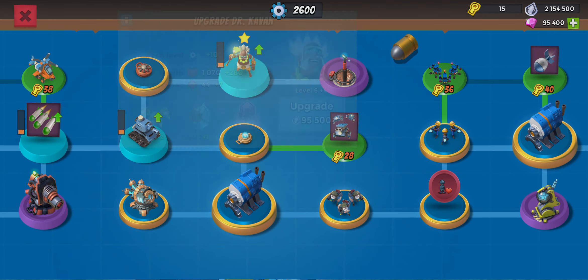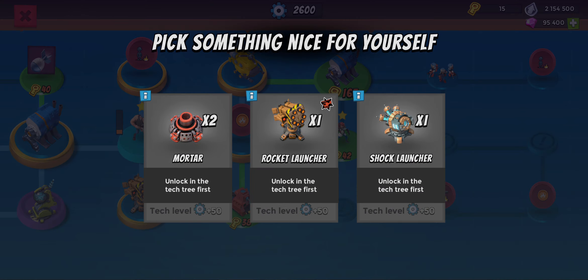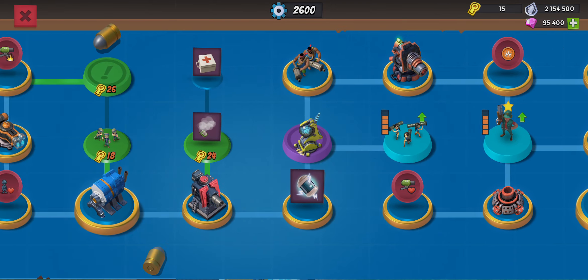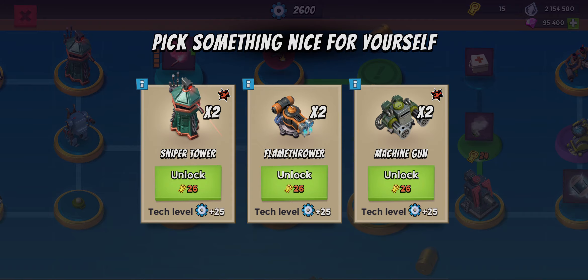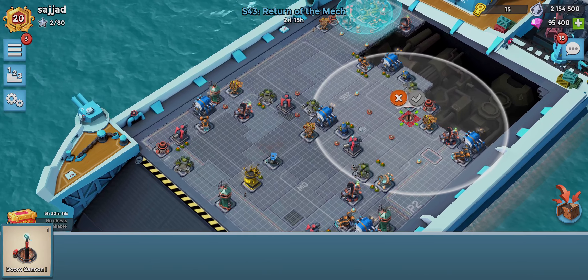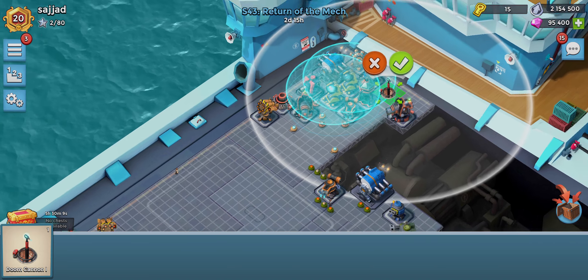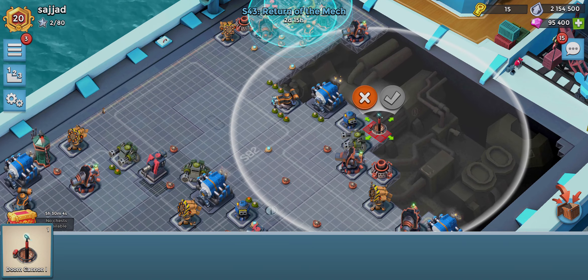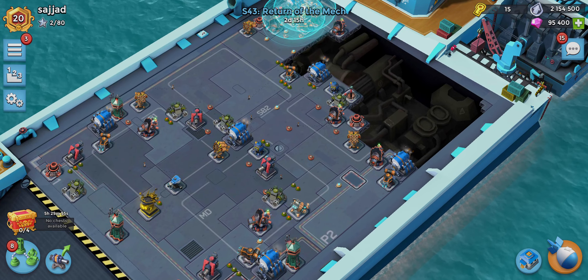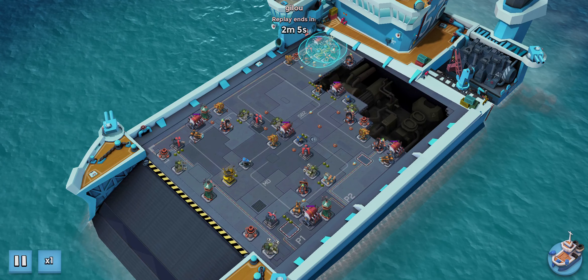I've taken this pack and gotten some boom mines. I'm not really using Dr. Kavan so I won't bother upgrading him. Next step after the doom cannon will be critters — they'll be very useful for clearing boom mines and shock mines. Then maybe the flamethrower or the machine gun. Now, where to place the doom cannon? Centralizing it is an option, but if placed next to the existing cannons it'll be easily shocked. There aren't many good spots.